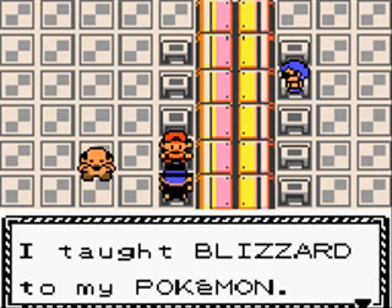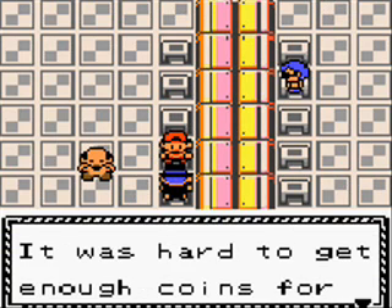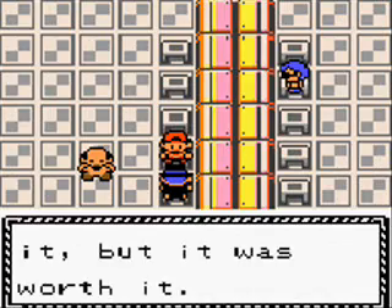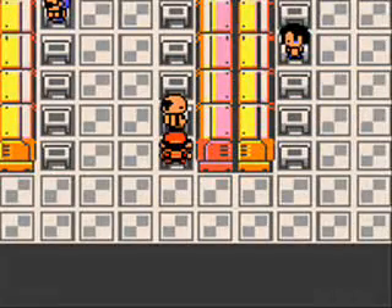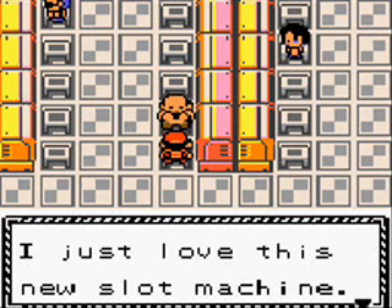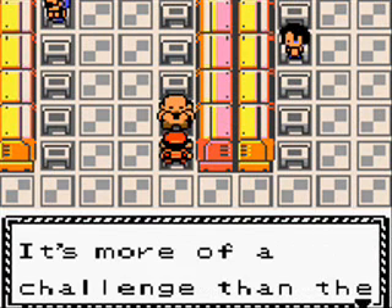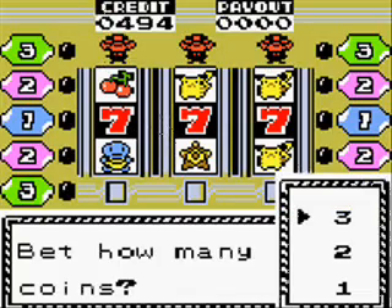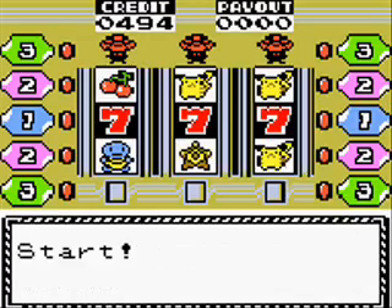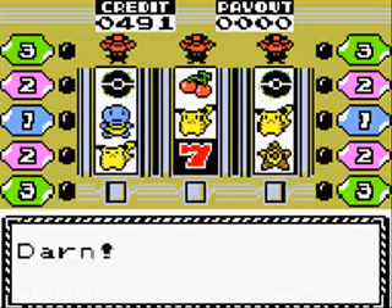Let's talk to this guy. 'I taught Blizzard to my Pokemon. It was hard to get enough coins for it, but it was worth it.' Blizzard is a very powerful ice move. It doesn't have that great of a hitting ratio — you can only use it 5 times. I just love this new slot machine — it's more of a challenge than the ones in Celadon. And Celadon is a city in Kanto, for those of you who haven't played the original.